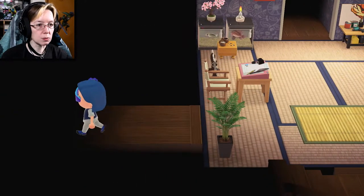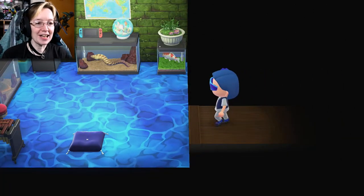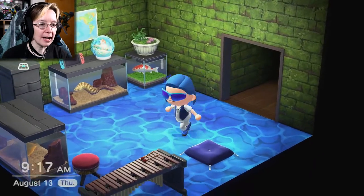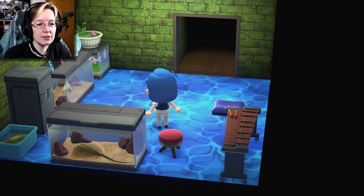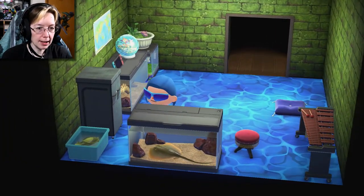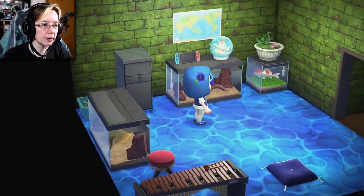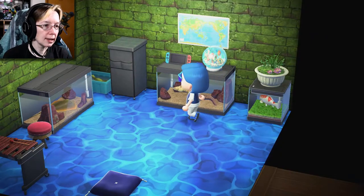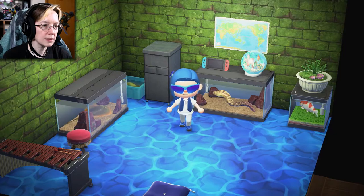We're going to go over here to this room. This is another water room. Like I said, I like blue. I've got my water floor here and I have a xylophone — for reasons, because I can have a xylophone — and I have a stingray and my softshell turtle. The first day eels came out I had like eight of them. Then I have a moray eel and koi fish and some other things. And my Switch — I have my Switch in here.